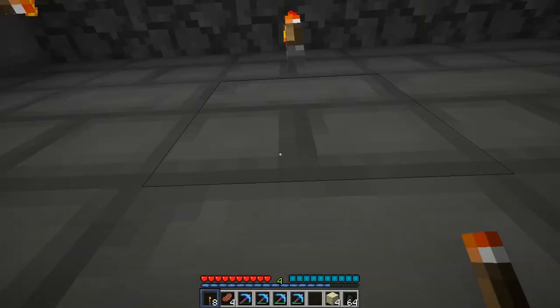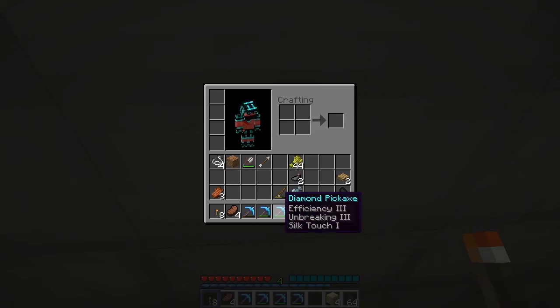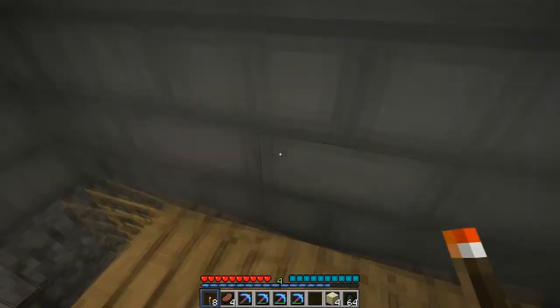Welcome to episode 6 of the Nugget Show. You may notice that I have some pretty nice pickaxes in my inventory. I'm also back to my texture pack because I did update it.